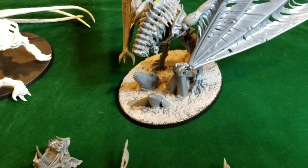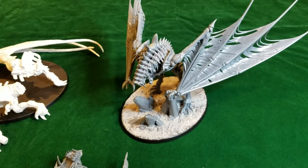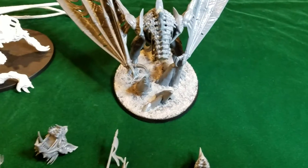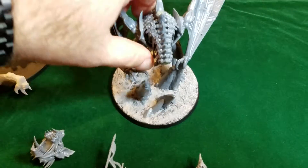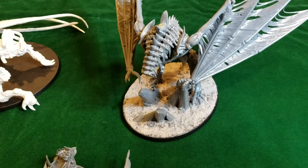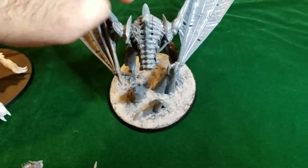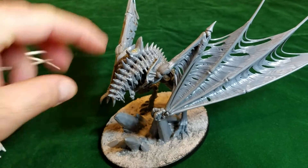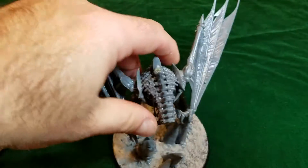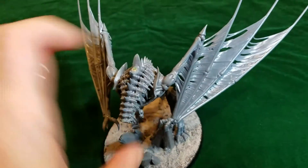So for the swappable one — the one I wanted to be able to choose either or — I magnetized it from the head point. It requires a little bit of dremeling, a little bit of cutting, and a little bit of green stuff. I used two magnets so that when it connects, the head doesn't shift side to side as much. And I magnetized it on the back here as well. This is all just basic green plastic — hasn't been based or painted yet.